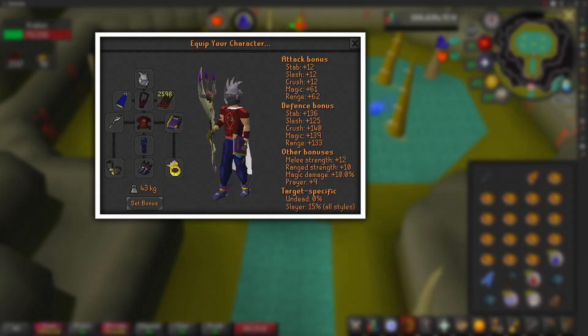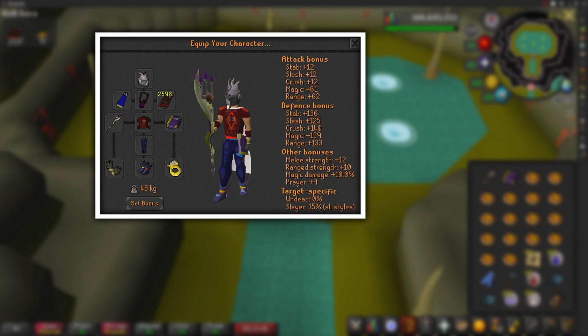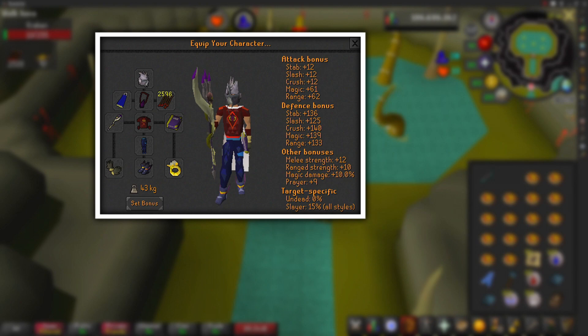My gear setup: I'm using the Slayer Helm for the extra damage since you need to be on a slayer task. I've got a God Cape, Occult Necklace, and Iron Arrows — the arrows are used to target the tentacles and make the Kraken aggressive. I'm using the Trident of the Swamp; if you don't have it, you can use the Trident of the Seas. For armor I'm using Blessed Dragon Hide — you can use regular Dragon Hide or Karil's. Off-hand is the Book of Darkness for extra magic bonus, Barrows Gloves, and Eternal Boots (swappable), and I'm using the Seers Ring.